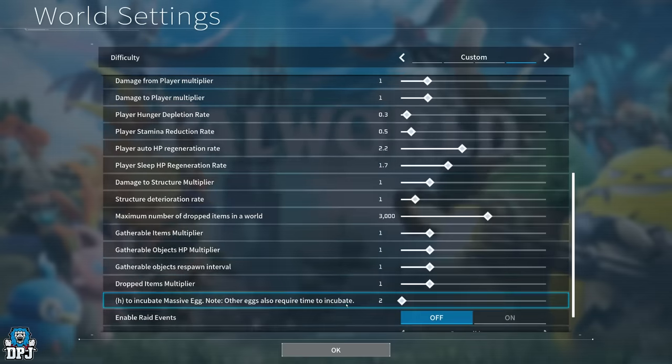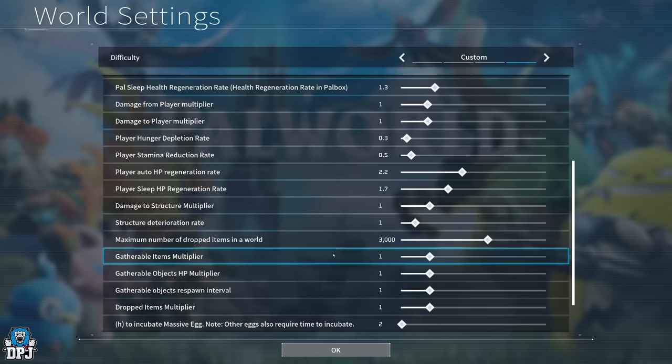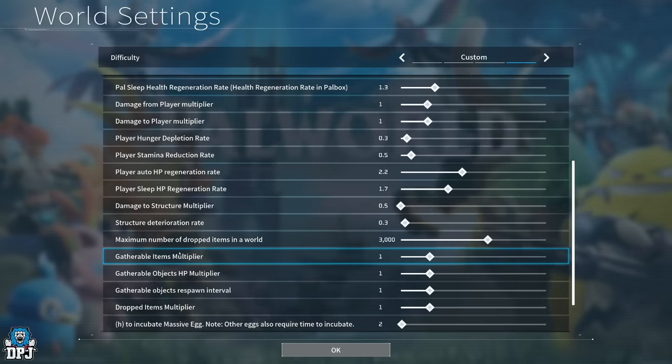Damage to structure multiplier: you will get raided by groups of bandits and Pals, and they will damage your structures if you're not defending your base. I'd take this down to 0.5 if you keep raiding on. Structure deterioration rate — I haven't paid much attention to this but I've noticed my workbench drop health here and there, so the lower the better. Probably 0.3 seems about right.